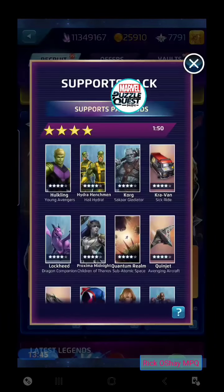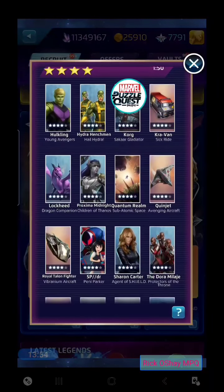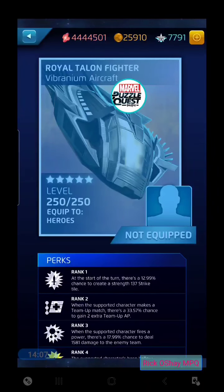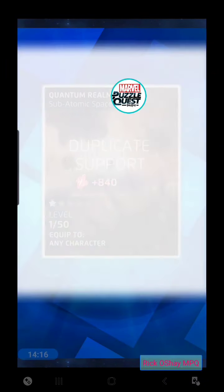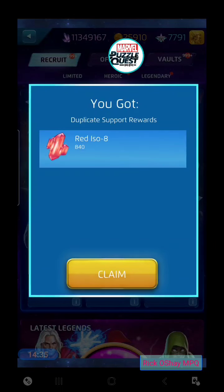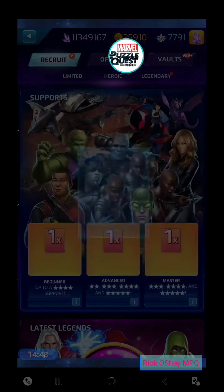We have two beginner-level support tokens from this set of supports — they do rotate every so often. This is probably the last day I can try. There are some in here I really want to try to build levels on. We did so great on a couple others, including the Royal Talon Fighter and the Okoye support. Beginner support token number one — it's a duplicate, but that's the support I'm going for. The only one I have at perk level one. We got a duplicate at level one. Token number two — we got a level two, but it's a Quinjet support, another duplicate. Fun to get a chance to unlock some tier three or four perks, though.